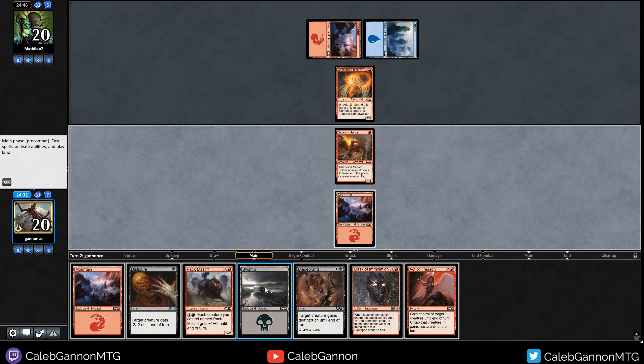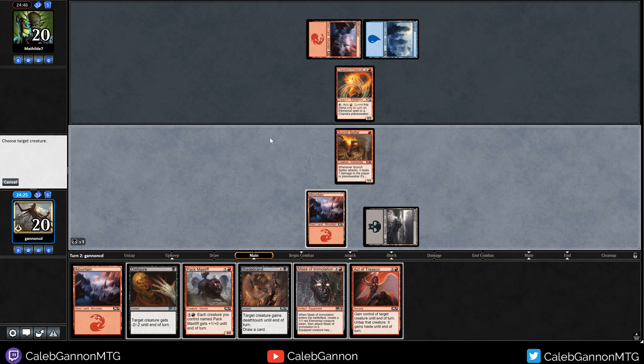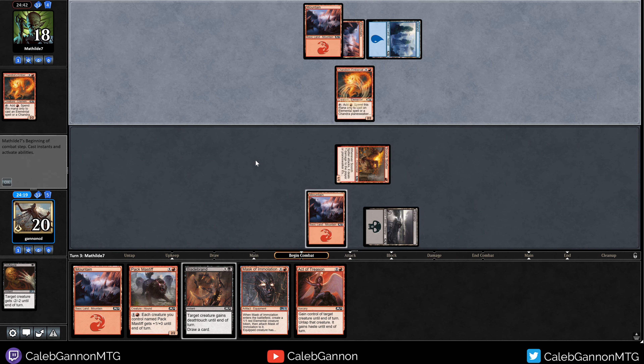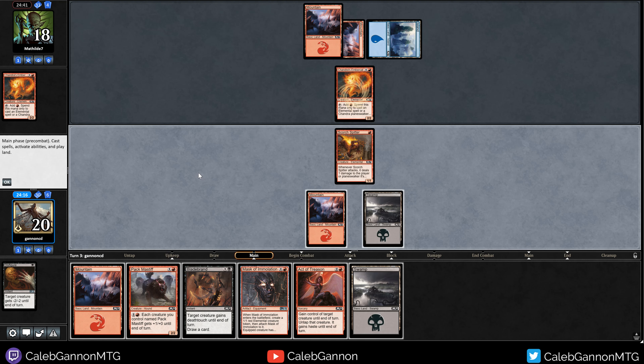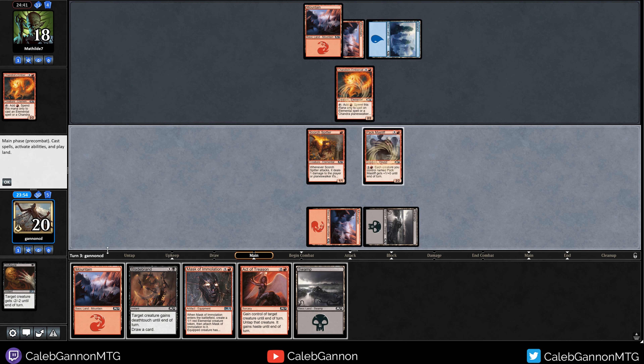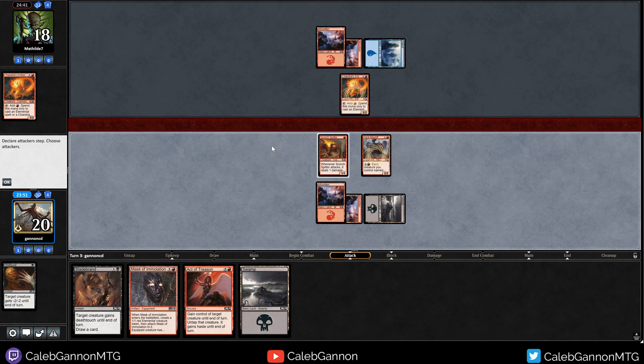Ember Cat - you going down. So we're going to Disfigure that and then hit for two. Playing a little bit off curve, which I think is fine. That's another cat. We got a Swamp, so we can Bladebrand down the Ember Cat, but I feel like that's not the most necessary thing. I can just kind of wait, play the Pack Mastiff, and then next turn we can go Mask plus Bladebrand to kill anything. We have two Shocks and two Disfigures to take down the Ember Cat.